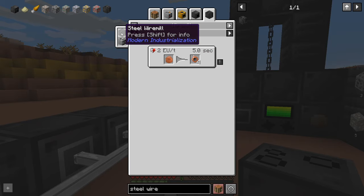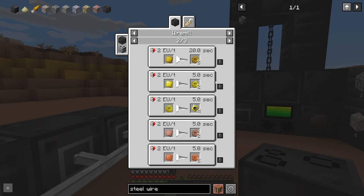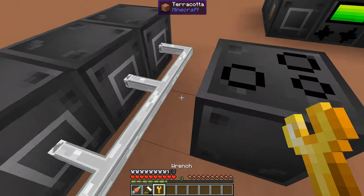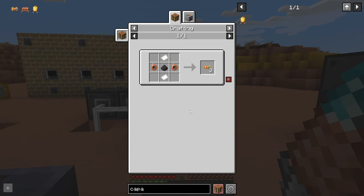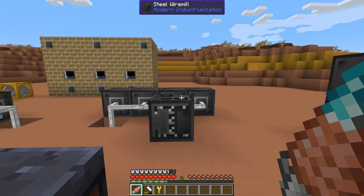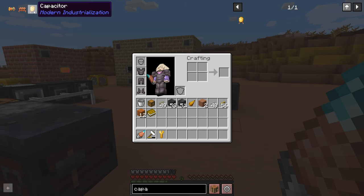Copper wires are going to be used either in the wire mill again making fine wire, or you're going to need a lot of wires in this mod. The components you're going to be making with the results of the wire mill are things like resistors, which you're going to need a lot of; inductors, which you're also going to need a lot of - take a fair bit of wire and a little bit of steel; and capacitors, which we'll get to with rubber next. If you don't have like some other auto-crafting, it's definitely going to be worth setting up production lines for each one of these.